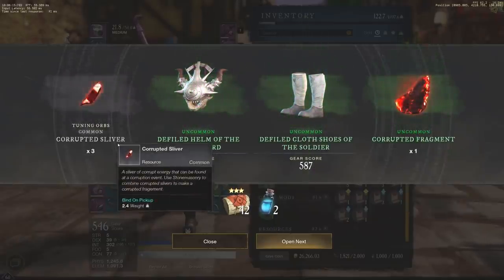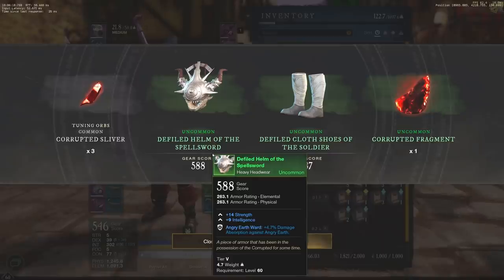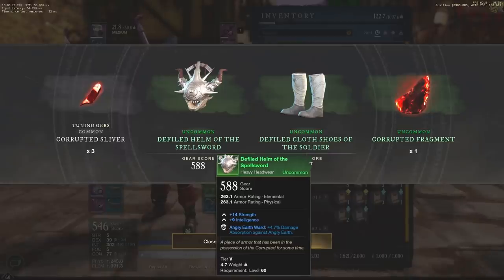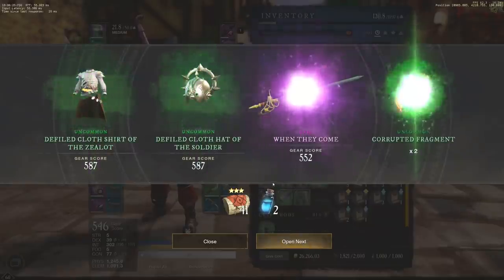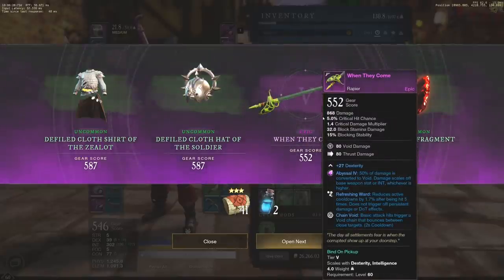We have corrupted fragments and corrupted silver. Defiled helm of the spellsword, which is a 588 — which is awesome. However, the gear itself is actually terrible. We have a 587, 24 strength there. We did get an epic rapier here — so this is awesome actually, a very cool rapier. I think this can be up to 600 gear score. 27 dex either way, very solid. And then reducing cooldowns by 1.7% after being hit five times is okay, but you have chain void with a void gem. So this could be a fairly decent rapier.